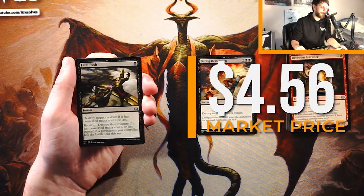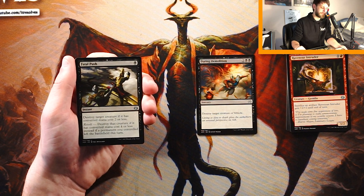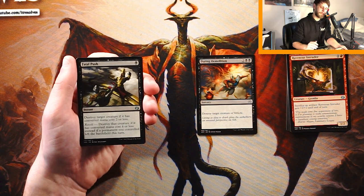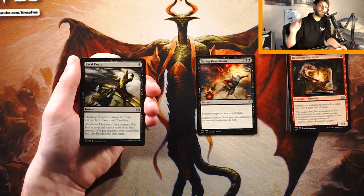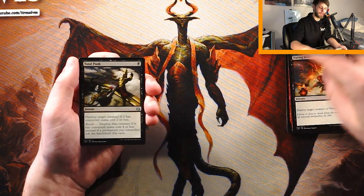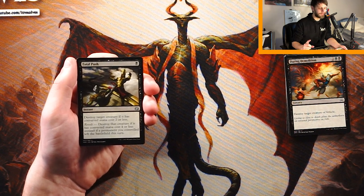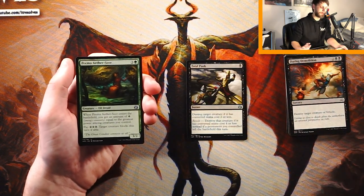Fatal Push — an instant for one black. Destroy target creature if it has a converted mana cost of two or less. Revolt was specific to this set — if a permanent you controlled left the battlefield this turn, destroy that creature if it has a converted mana cost of four or less instead. In tandem with the Intruder, for instance, you sacrifice an artifact, that triggers revolt and you can hit stronger stuff with it — which is very good. I kind of want to say it's a more efficient pick than Daring Demolition. I think I would take it here. It hits less, I know that, but I kind of like it, so that would be my pick.